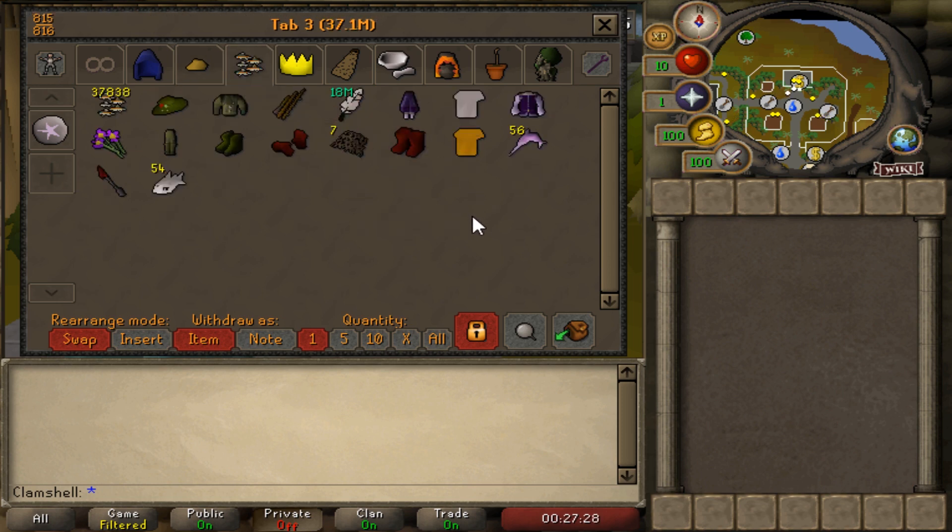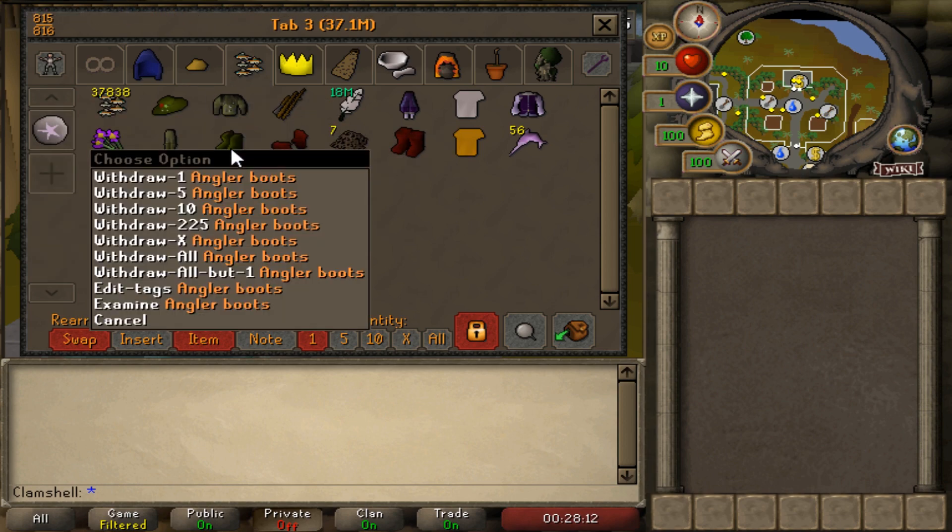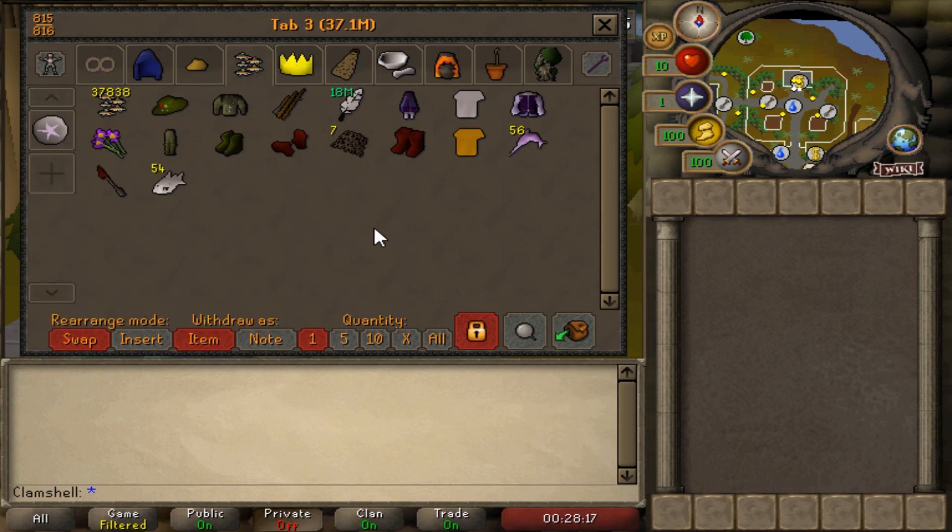Moving on to tab number three — this is our fishing tab. We fished a couple minnows, so we have a few left over after we traded them into sharks. One of the coolest things we see here is my feather sack — 18 million feathers, which I use for fly fishing with trout and salmon. There recently has been a method discovered on Zaya for two-tick fishing, so I may explore that with the dragon harpoon. I don't know if that's the way I'm going to go up to 200 mil, but we'll discuss that in later videos. We did manage to get the angler hat and the full outfit — the hat, top, boots, as well as the waders. I do have all the skilling outfits unlocked that I can, except for the lumberjack.